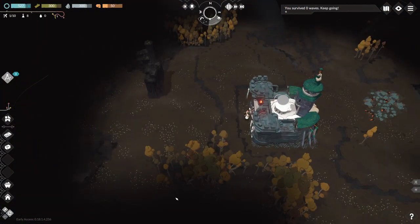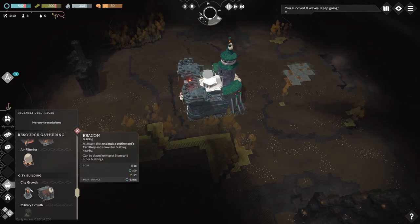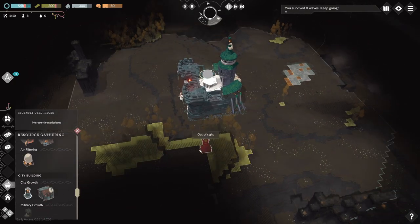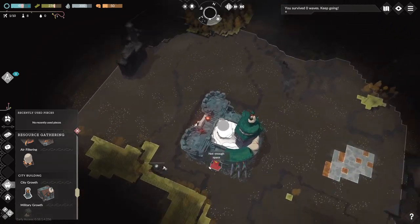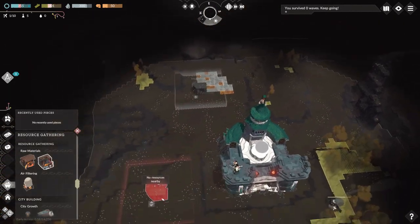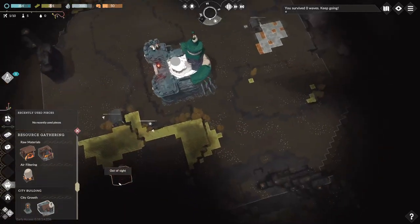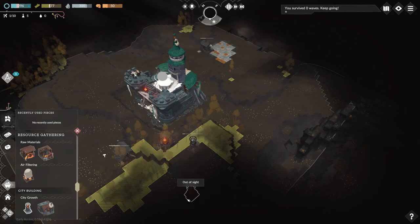First things first, time to stretch my legs, scout the area, and look for any groves for me to build my city. You always got to keep two things in mind when building: one, you can only build in city limits, which can be expanded with a territory beacon; and two, all buildings need to have a clear path to the citadel's entrance. If one of those beacons is destroyed, all control of the structures in that area is severed.